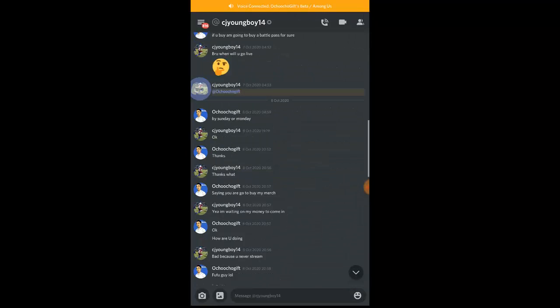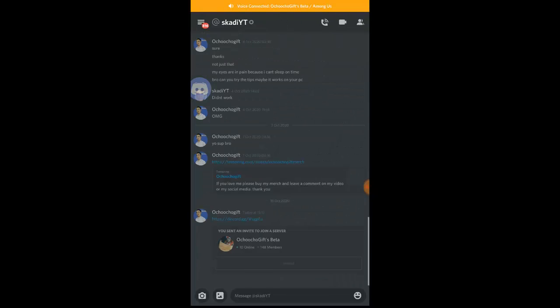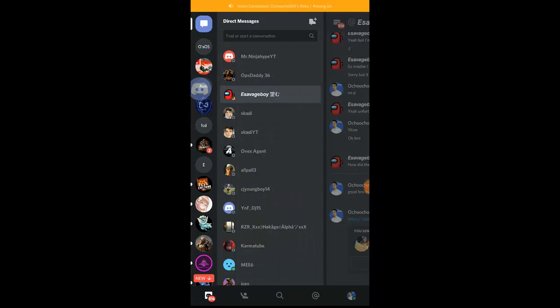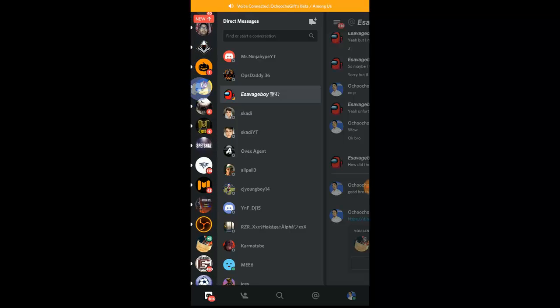To check the invite, go to that icon and scroll down a little — you'll see the invite there. When they click the join icon, they'll join straight into the Discord voice channel. That is the easiest way to invite a player to join your voice chat.